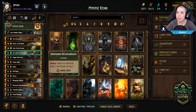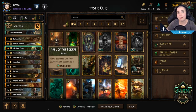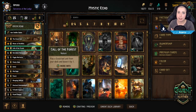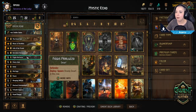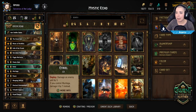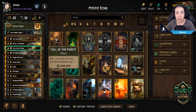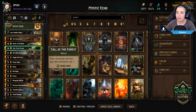Call of the Forest is another tutor card, much like Fav, except it allows us to access any Scoia'tael unit from our deck and boost it by one. For example, we could pull Figgis if we need a Defender and he'll start at six points instead of five. Very often you'll use Call of the Forest to access high-value cards towards the end of a round or game.